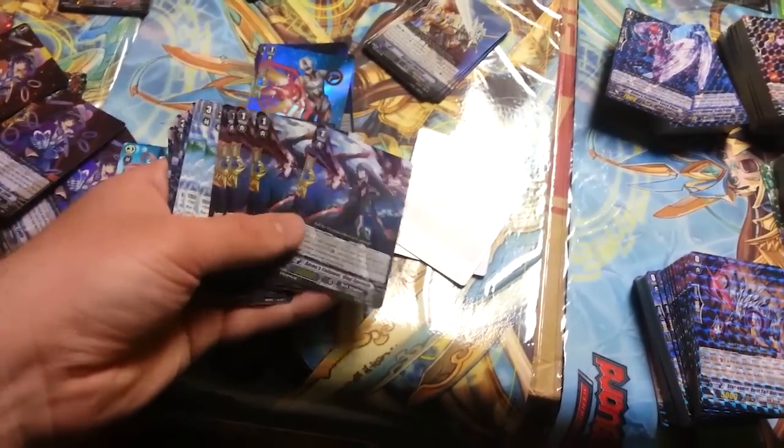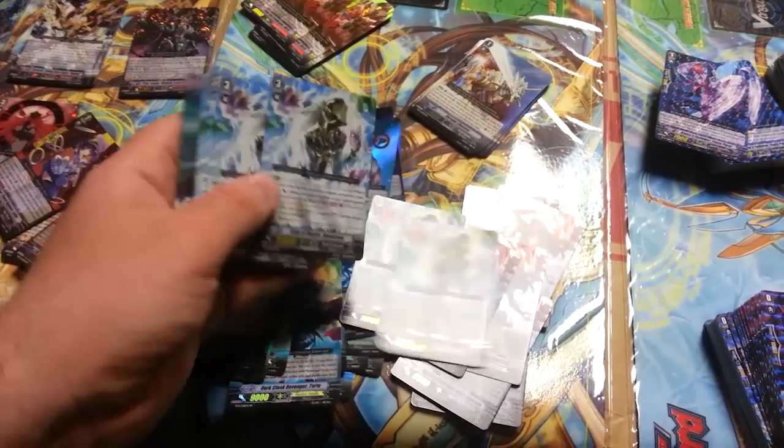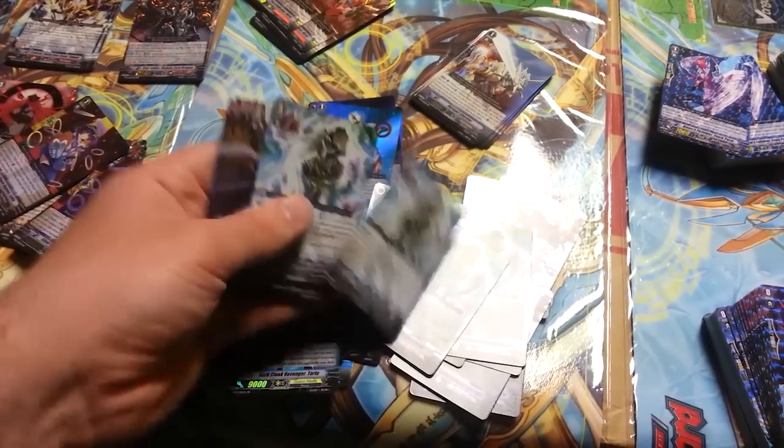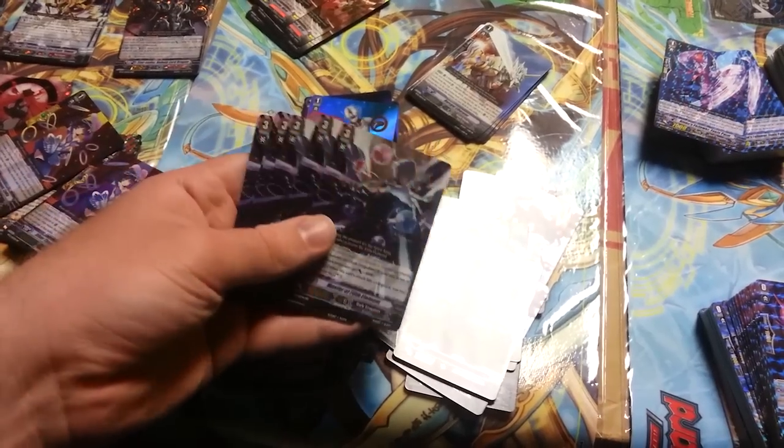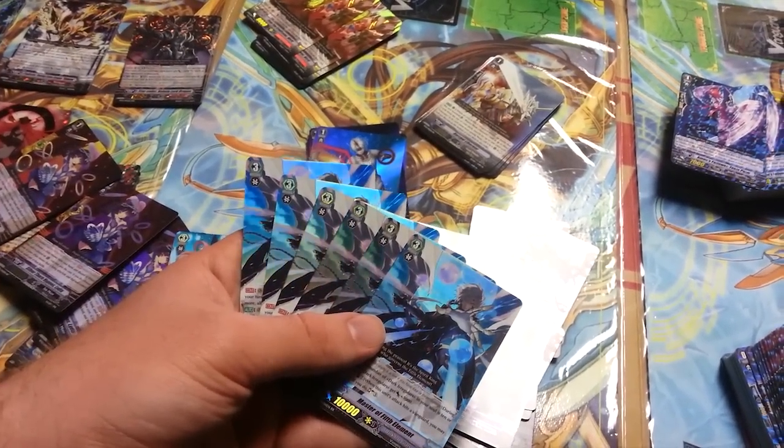Let's see: 7 Vlad Speculous — ooh, they turn white. 6 Start Dantarians, but of course I got an SP one, so that's not too bad. And looks like 6 Master of the Fifth Element — that's just fantastic.